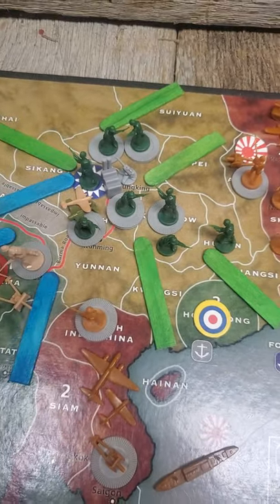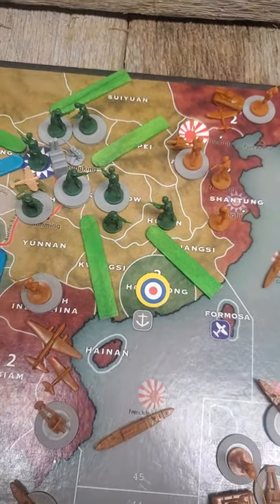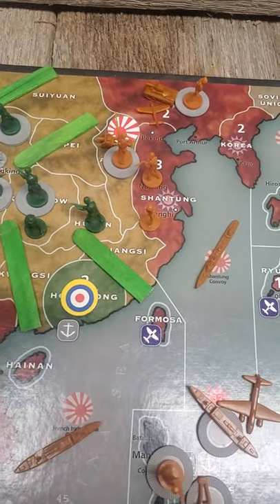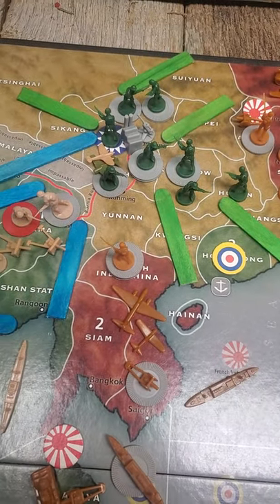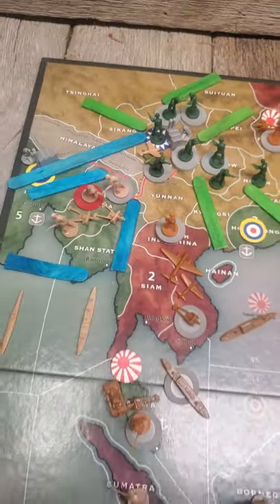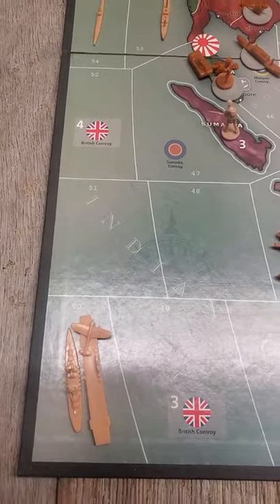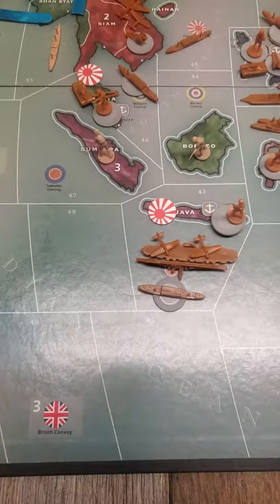The Chinese did pretty well — troops at Su Yan took out enough Japanese infantry to force them to retreat their tank back. So the Japanese have pulled all their forces back, and the British sent a fighter up to help the Chinese out. The southern fleets are just kind of staying here, out of range of the Japanese fleet.